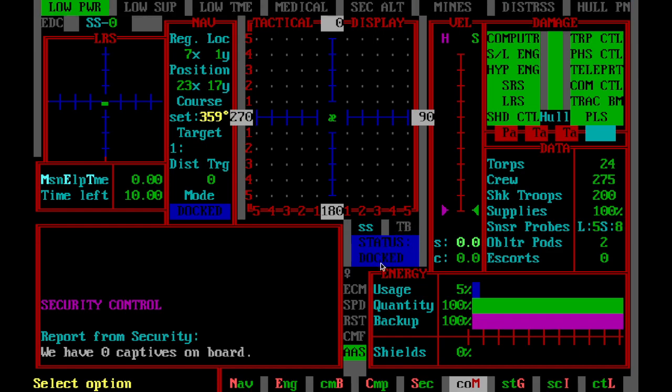This is the tractor beam status indicator right here. You have your status, which is docked. This is your velocity settings right here — this is where you set both sublight and hyperspace velocities. When you have something set, it'll show up here. You can't set hyperspace velocity manually; that has to be done through the map, which we'll show you in another tutorial. But you can set sublight speeds manually, and so when you set it to, say, 0.9, that'll show up here.